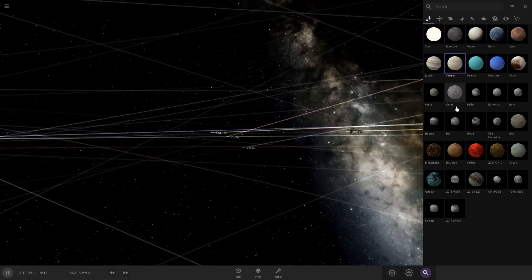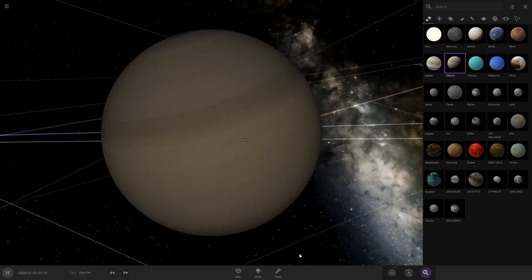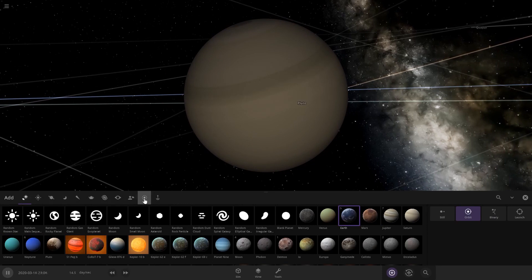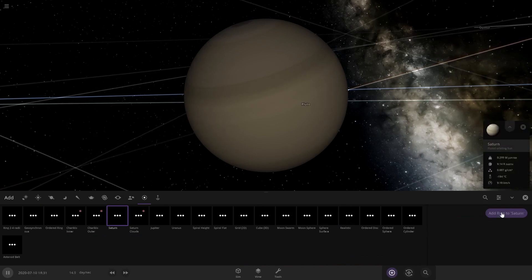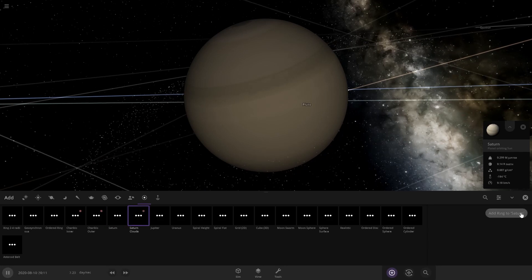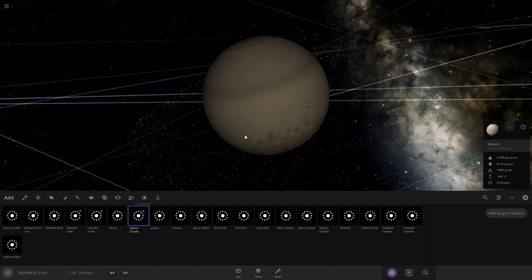Wait, we forgot to put Saturn's rings on. Make a little zoom into it. Go over here, to add. Okay, now we can go over here to rings. Saturn. And now we've got to add its clouds. Oh, wow. It's still spreading.